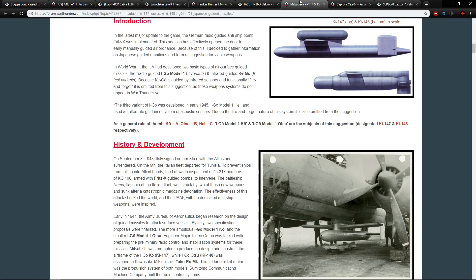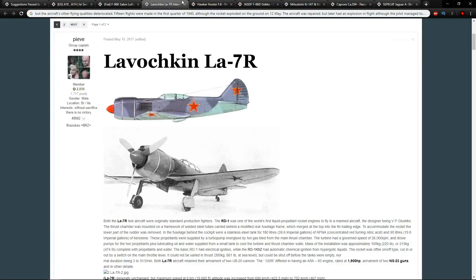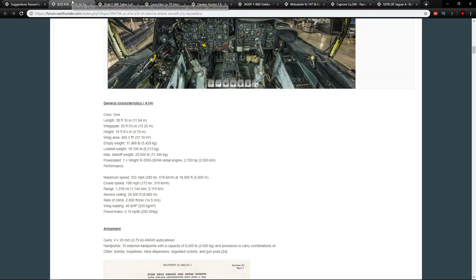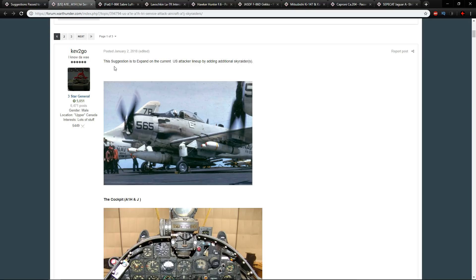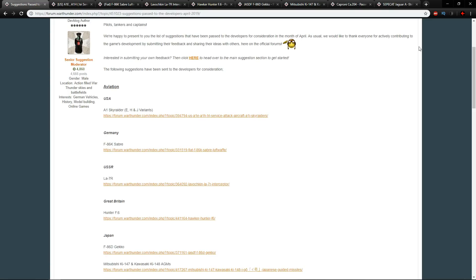Those were the suggestions passed to development — a lot of post-war content, but there are still hopes for World War II content too, including Japanese air-to-ground missiles and various Sabre variants. A lot of American-based technology features heavily, which makes sense given America's global influence over the last 50 years. Thank you to everyone for creating these articles and to Cokesbury for putting them together — next time we'll look at ground forces. Thanks to all Patreon supporters.